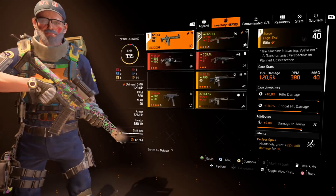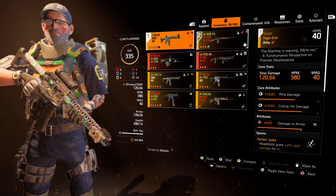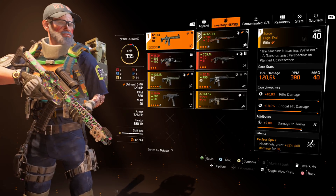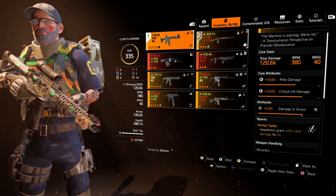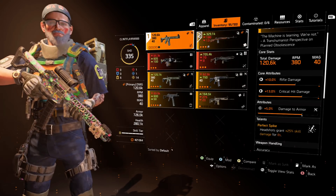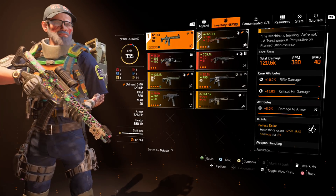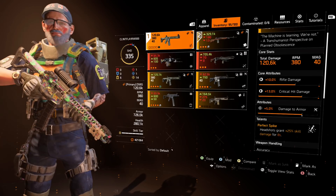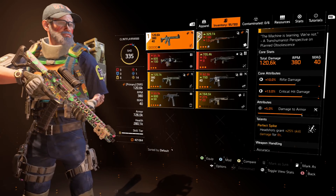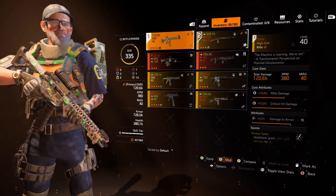The primary weapon is The Surge — for skill builds in general, it's the best option. The talent is Perfect Spike: headshots grant +25% skill damage for 8 seconds. This is getting a slight buff in TU10 with an increased duration, which is great because it stays active longer. If you can roll damage to armor as an attribute, your skills will do more damage — damage to armor is the preference. Mods are critical chance, critical chance, and critical chance.